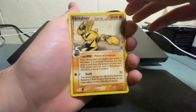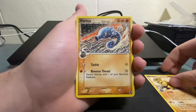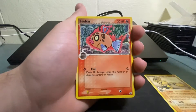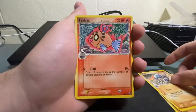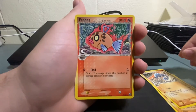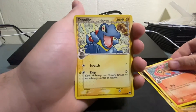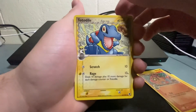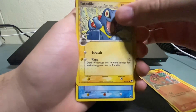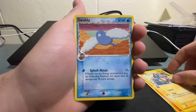First up we got a Delta Species Electabuzz. We got the Delta Species Horsea — we love Delta Species cards, love to see it. We got the Delta Species Feebas — look at the art on this guys, that looks so crazy, so cool. I'm so nervous, guys. The Delta Species Totodile — love that, look at him, I love that so much. We got the Swablu Delta Species.